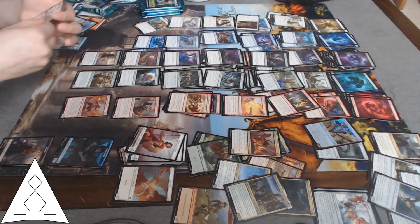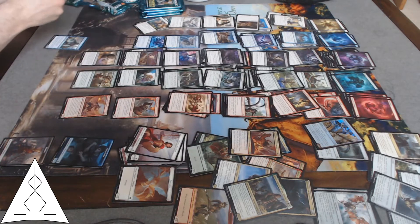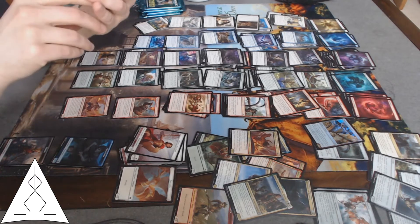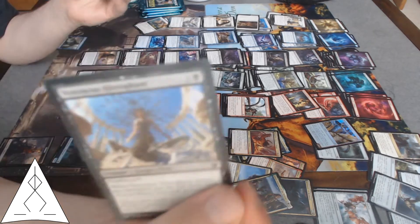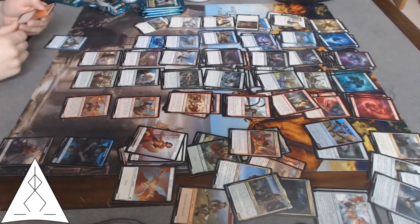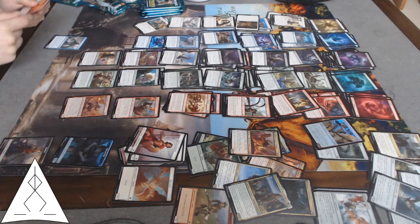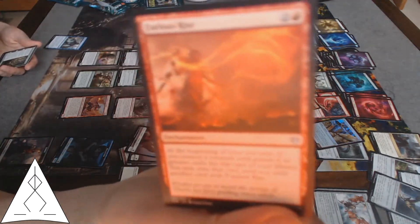The rest are things we haven't seen yet. Venomous Hierophant — deathtouch, 3/3, and mill self for three on ETB. Not great, but escape and such — deathtouch is always nice. Furious Rise — very risky, very risky.